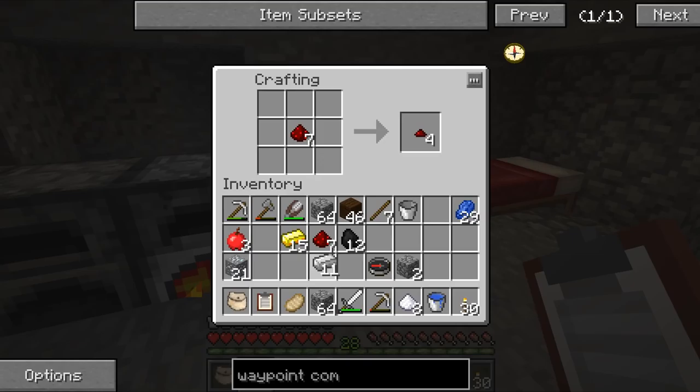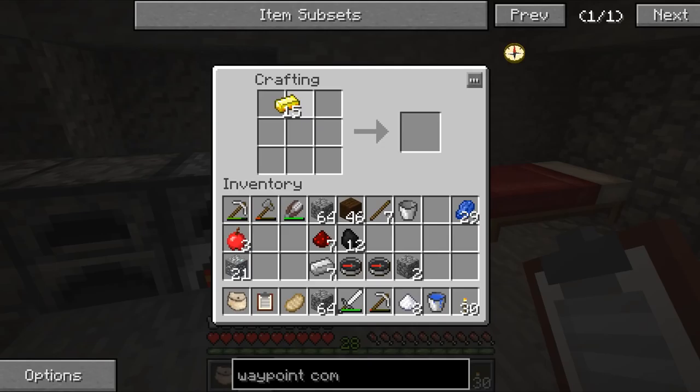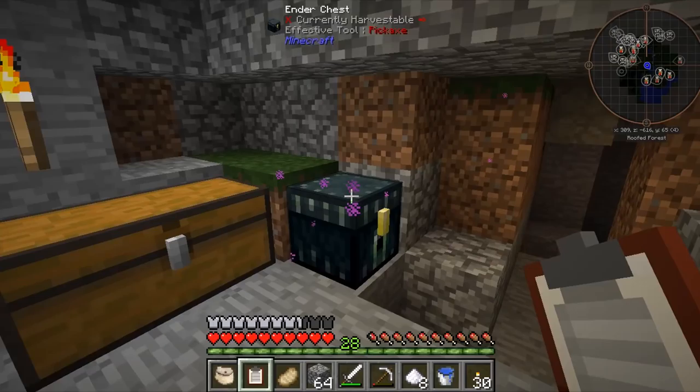We can tick off coffee now. The next one I'm going to make is a waypoint compass. To make a compass, if I remember correctly, it's one redstone and four iron. There we go, we've got a compass there. And it might be worth making another one.